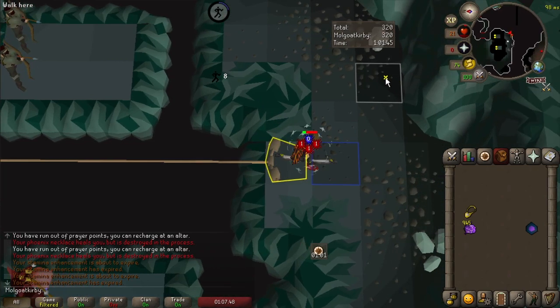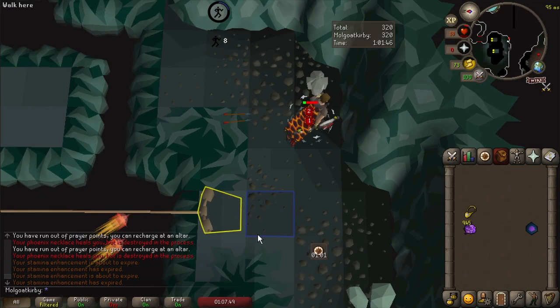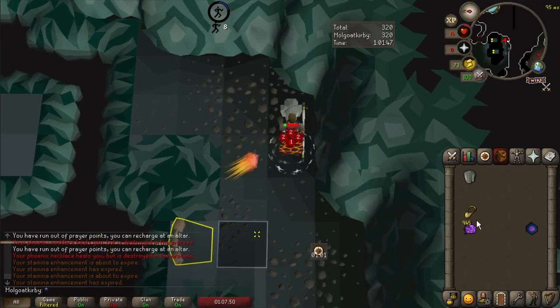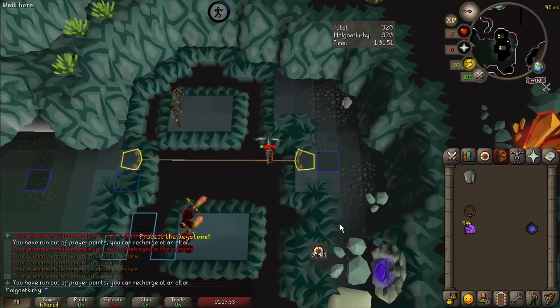Then click to run to the crystal. On the next tick, click to pick it up. Wait a tick. On the next tick, click to run back to the rope. With the remainder of that tick and the tick after, click the P-neck and purple sweets and then click back on the rope. If done correctly, you have now done the Kirby Skip 2.0.